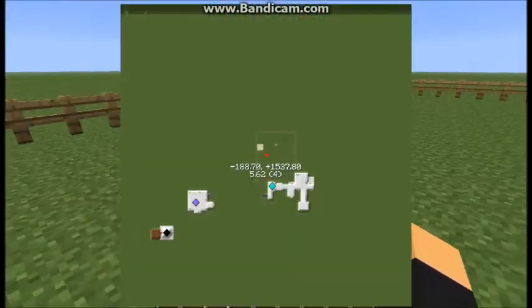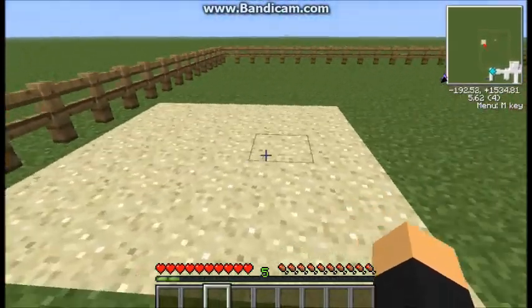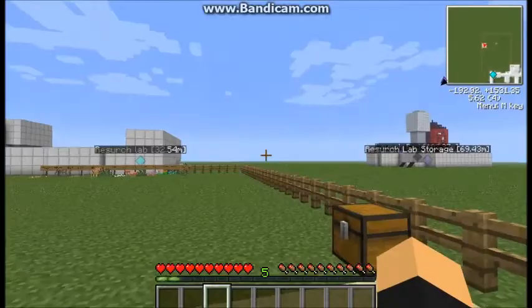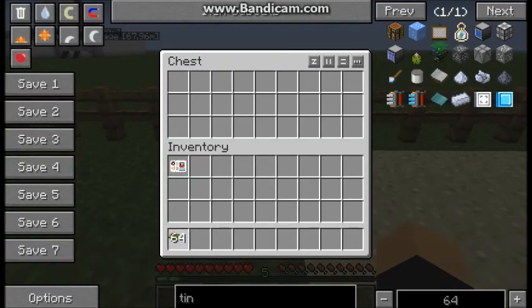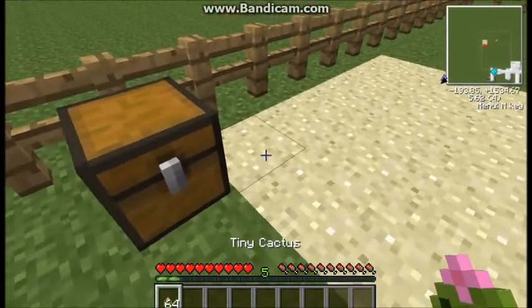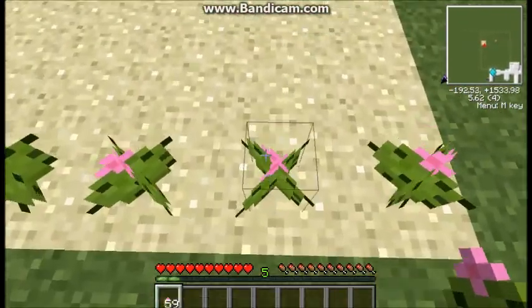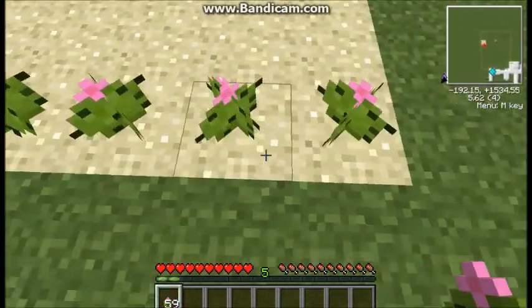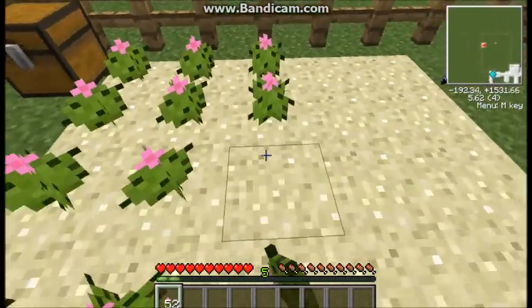Over here we've got a big pile of sand because we've got tiny cactuses now. These things don't hurt you, as you can see — they just look cool.